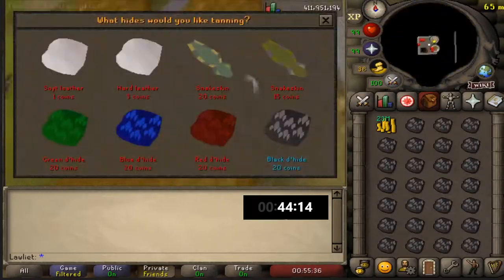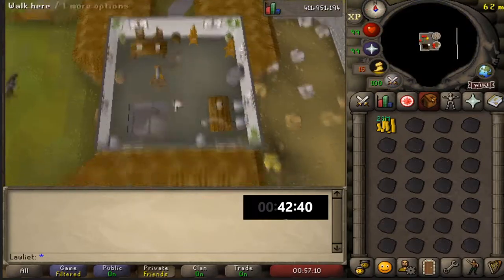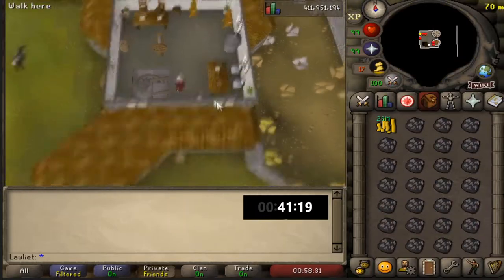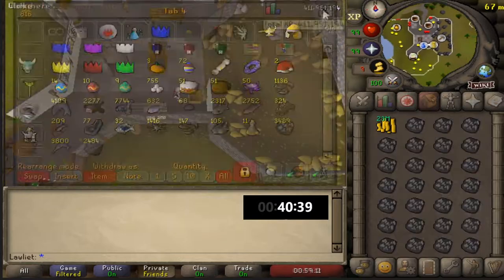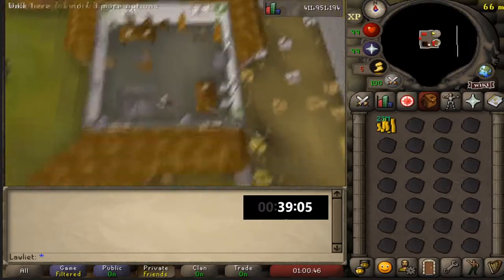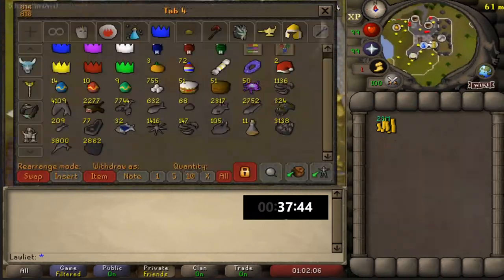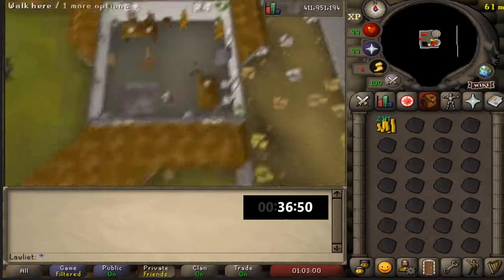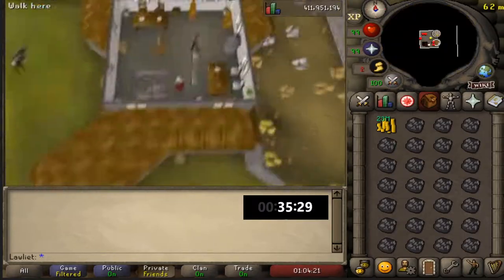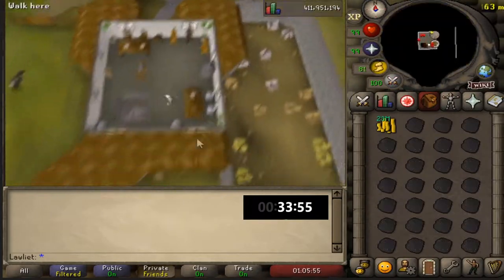As for stamina tips: my stamina hit zero maybe three or four times. You can bring stamina potions, though that cuts into profits. I had one-dose potions in my bank but didn't use them — instead I teleported to my house and used the ornate rejuvenation pool to restore stamina to 100. If you don't have one, use someone else's pool on world 330, or just walk when you're out of stamina. Since the tanner and bank are close together, walking isn't a big deal.